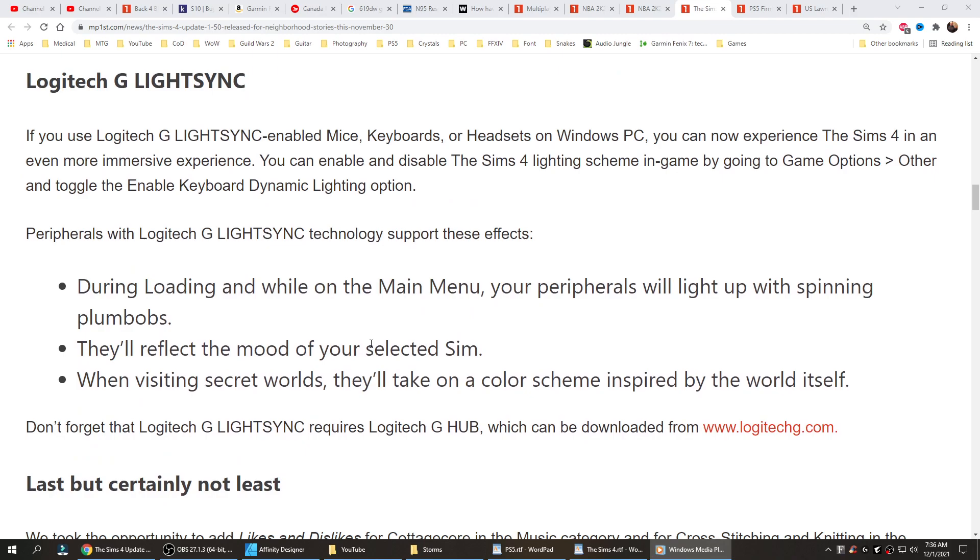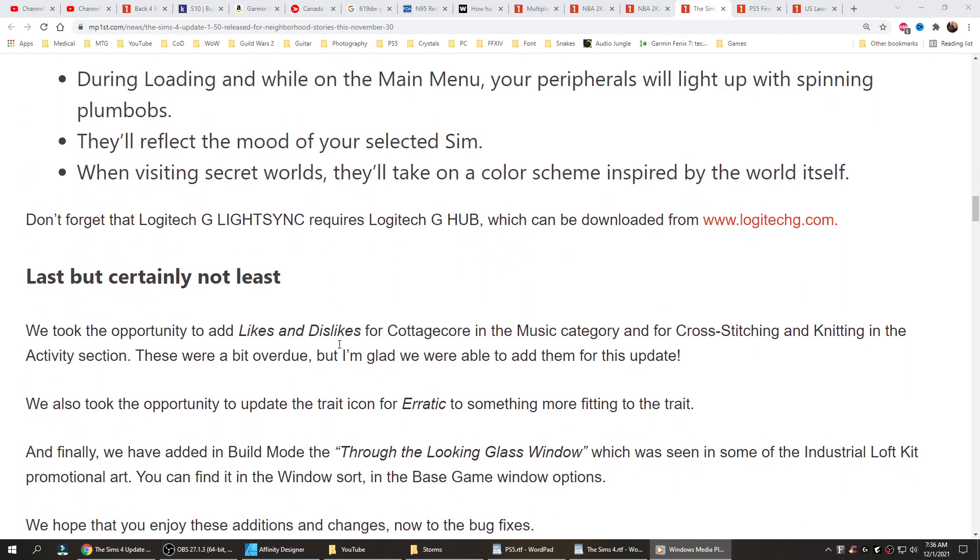During loading and while on the main menu, your peripherals will light up with spinning plumb bobs. They'll reflect the mood of your selected sim. When visiting secret worlds, they'll take on a colour scheme inspired by the world itself. Personally, I never look at my mouse when I'm playing a game — I'm looking at my screen — but you know, that's just me.